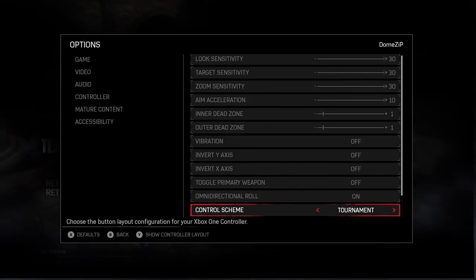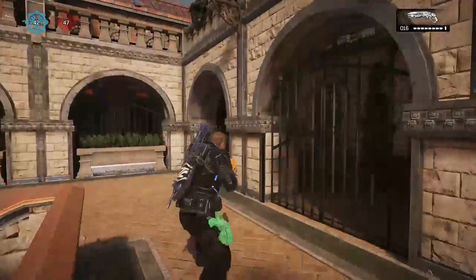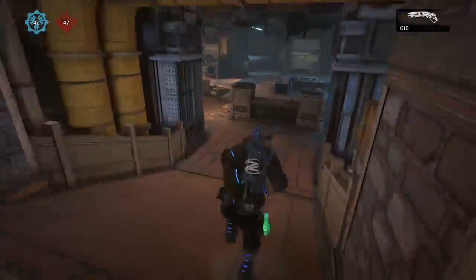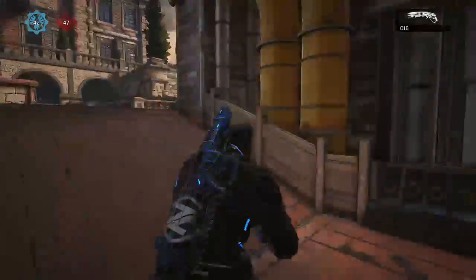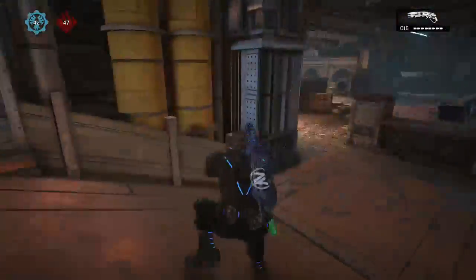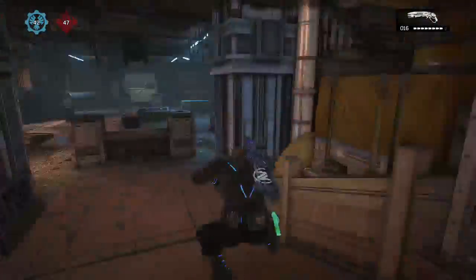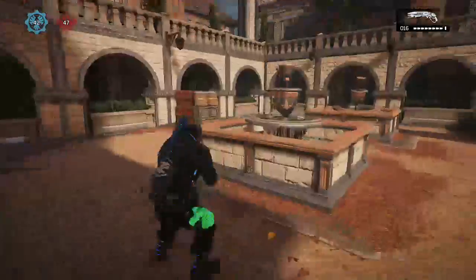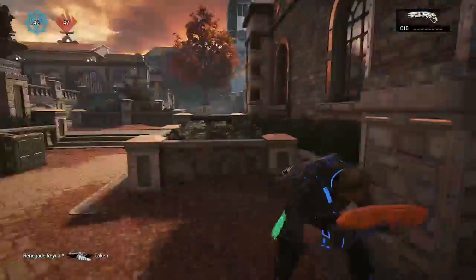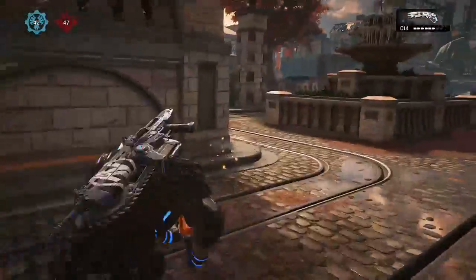Some people can't play claw, and for those people there's the tournament setting. Tournament basically lets you bounce with LB, so you don't have to play claw. Right now I'm playing with RB so I don't have to play claw — I'm playing thumbs. You can still wall bounce pretty fast by pressing the LB button, and reaction shots are still fine.